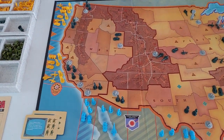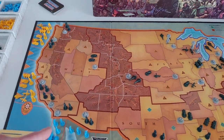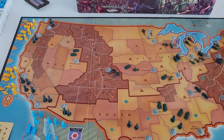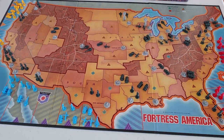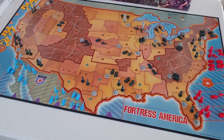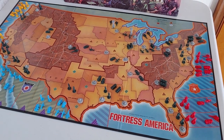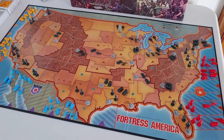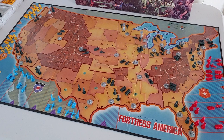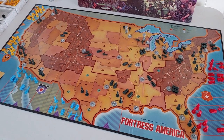There is one terrain feature that affects combat — mountain areas aid the defender, and cities also aid the defender. Everything else provides no advantage to the defender. Mountains and cities give a plus-one bonus, I believe, for the defender. Importantly, that applies both ways — if the invaders take a city and the US attempts to retake it, the invaders then enjoy that defensive benefit.